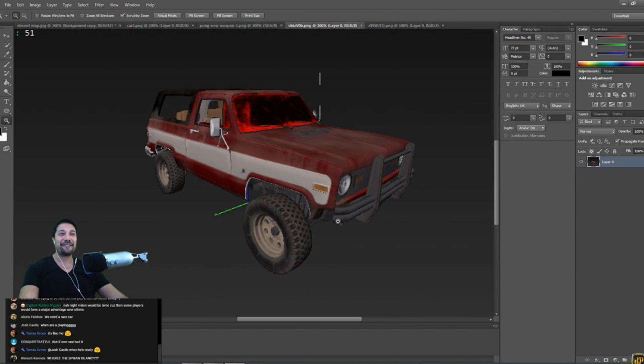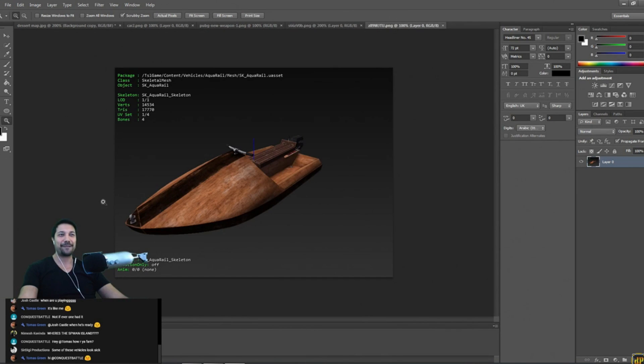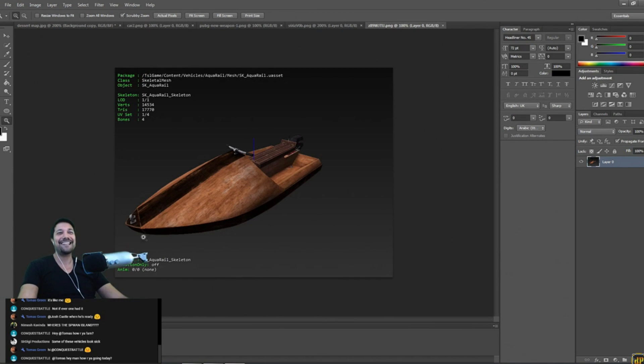The best thing that was datamined is this off-road vehicle. We already hold the best driver NA title, and I have a feeling that once this off-road is implemented, we'll hold the title of best flipper NA as well because this looks like it can flip very easily. We've also got what appears to be a basic render of a jet ski. PlayerUnknown already teased us once with the jet ski on his Twitter feed. The render is not complete and looks pretty basic, but I feel like this is going to be one of the fastest vehicles in the water.